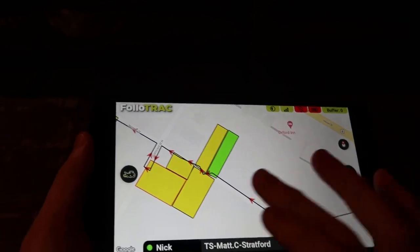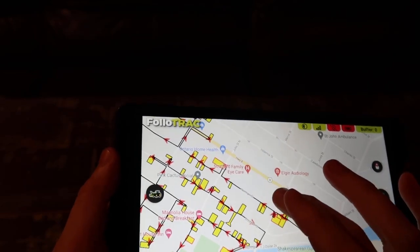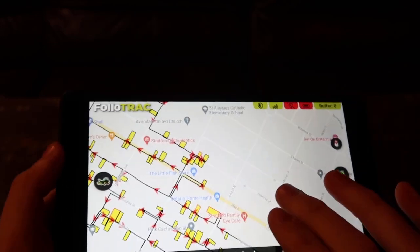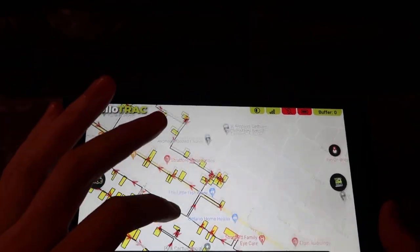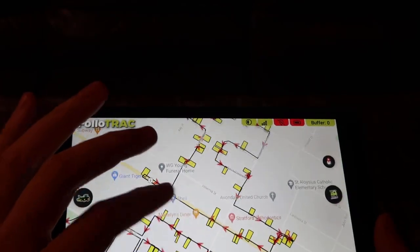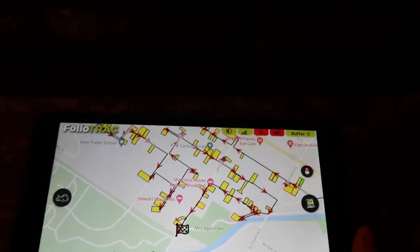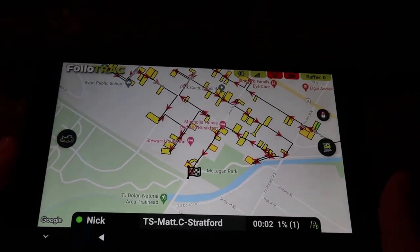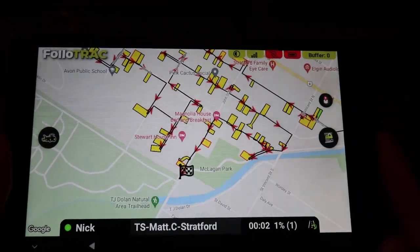If the automatic geocode checkoff doesn't work, you can always manually click on the property and complete it — it'll go green for you. So we're gonna chug along, keep doing the route, follow the icons tracking along and bang out all these driveways, just following the line. Once he gets done he's going to make sure he's at a hundred percent, because if not that means he missed a driveway and he better find it and go hit it.